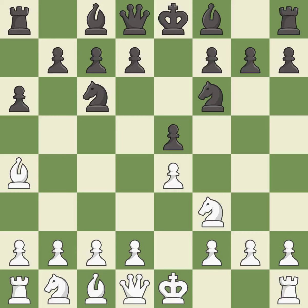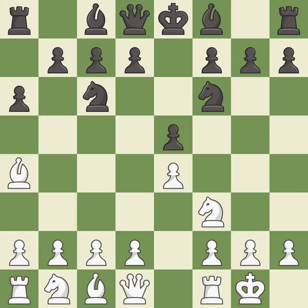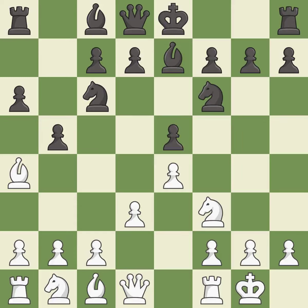Nf6 attacks the undefended e4 pawn and develops the knight at the same time. Castling gets the king out of the center and prepares to develop the rook to e1. Be7 develops the dark-squared bishop and prepares to castle. d3 defends the e4 pawn and allows the dark-squared bishop to develop. b5 takes space on the queen's side, attacks the bishop on a4, and allows black to fianchetto the light-squared bishop to b7.